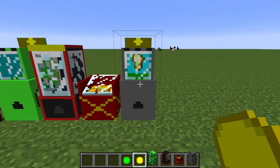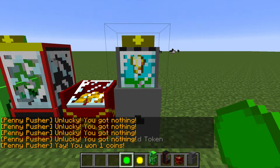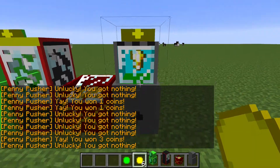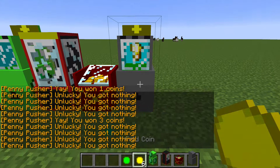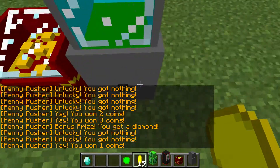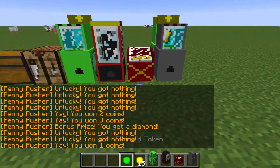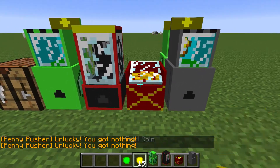I believe there are multiple prizes — like three. It says I'm unlucky, but yay, I got an extra coin! I got another coin, and you can get a diamond too. There we go — I got a diamond from that. There's another penny pusher; the prizes are pretty much the same but they just look different.